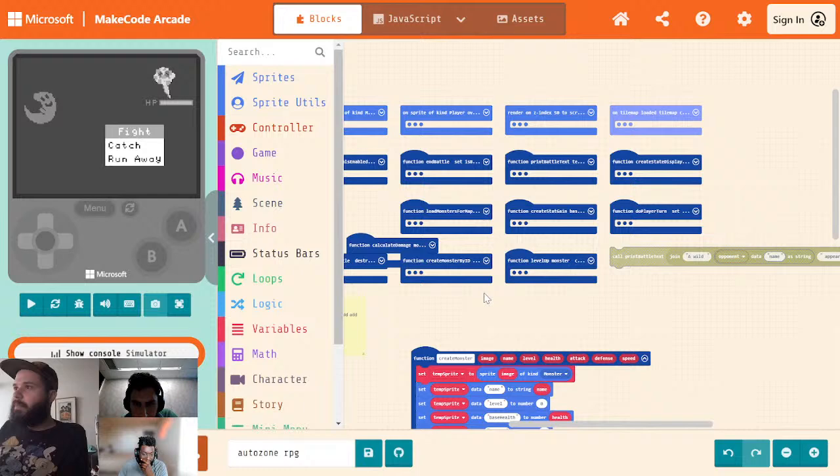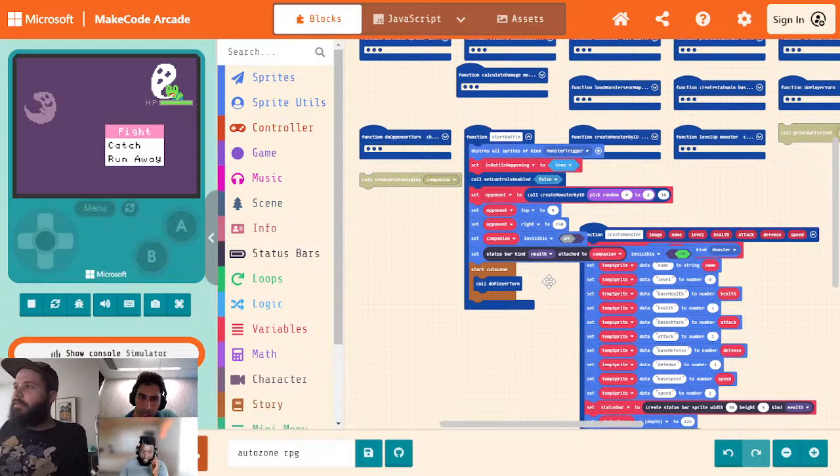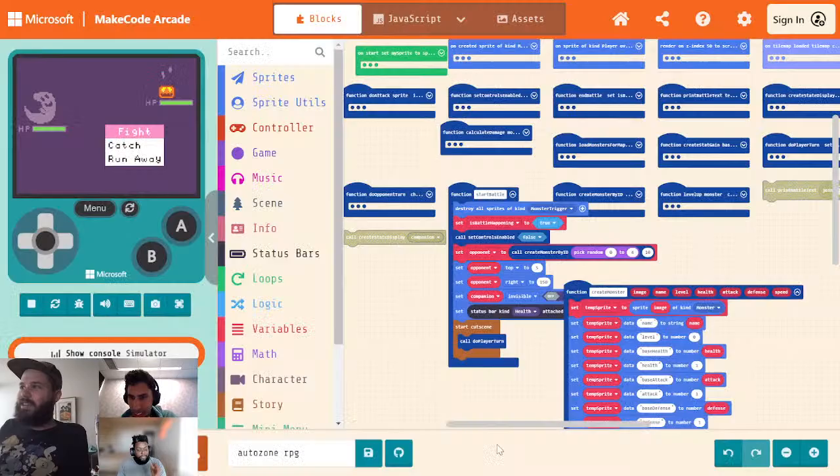I'm setting the left and bottom. Oh, and I'm setting it to be invisible — that must be what I messed up. So we're going to go over to our start battle again. Companion set invisible off. Set status bar of kind health attached to companion — invisible — that should be off. So that's what I did.